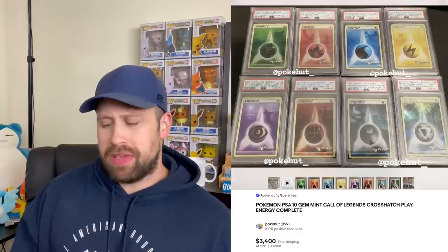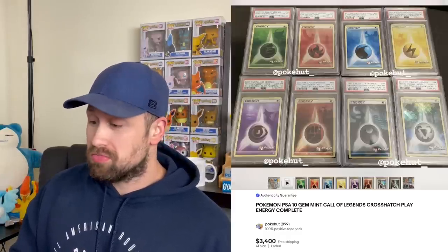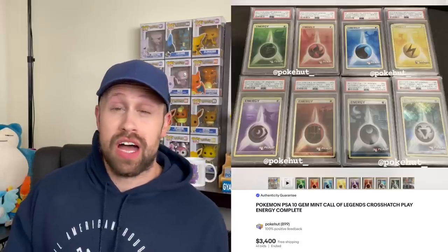Here is a lineup of PSA 10 Call of Legends crosshatch play cards — I've never really seen these before, but this complete energy collection sold for $3,400 this week. And here's an interesting Pikachu sale from the EX Legend Maker set — a Pikachu holo that sold for $576 this week.